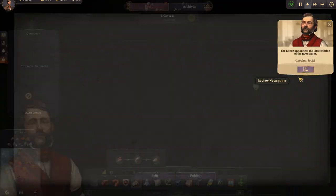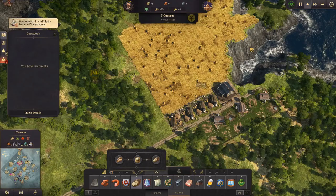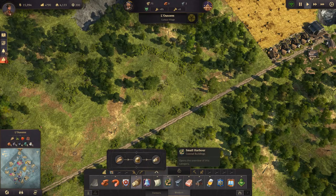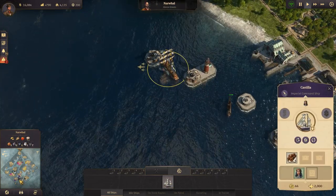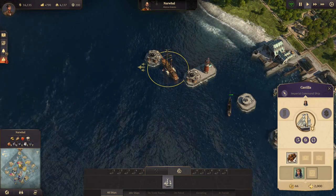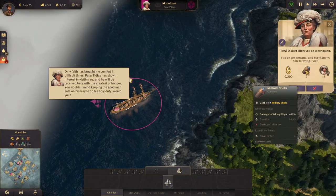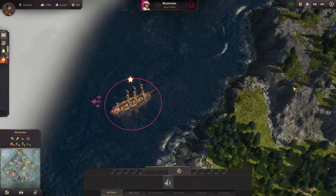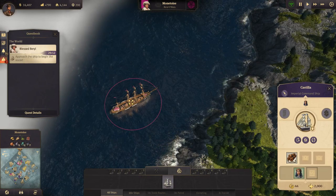Newspaper: shipyard built - plus five happiness, financial powerhouse - plus five happiness, and rival war breaks out, which we don't really care about. Let's publish. And let's have a look at our ship - we delivered the wreckage. Is there a quest somewhere we can do for a bit of money? Yes there is. Let's do it - Beryl knows how to wring it out. Sailing ships plus 50% - that's not half bad. Let's accept that quest. We have to approach the ship to begin the escort.